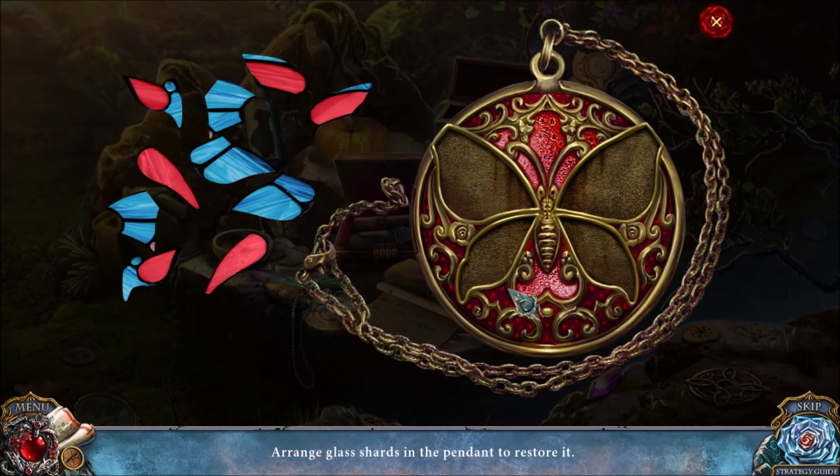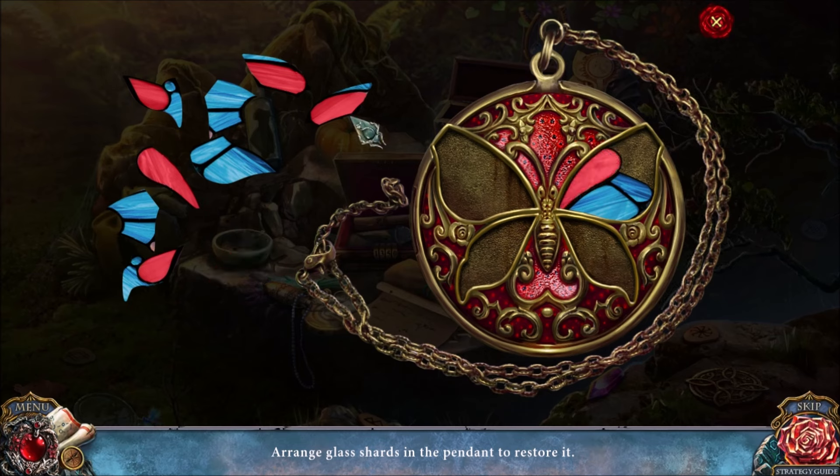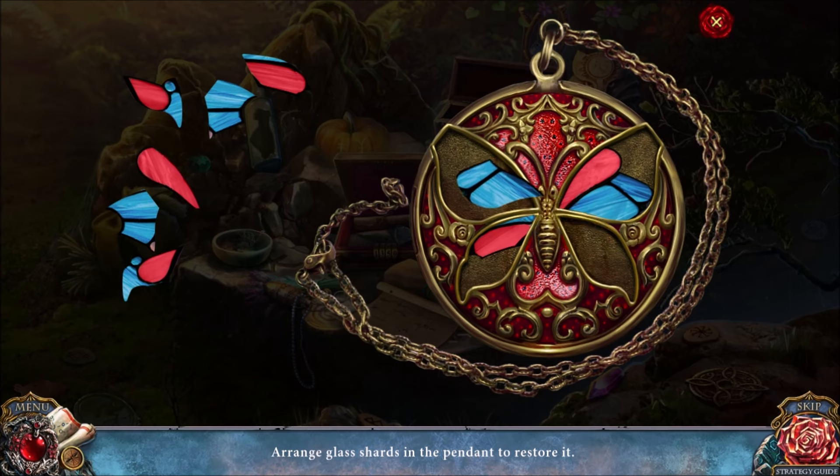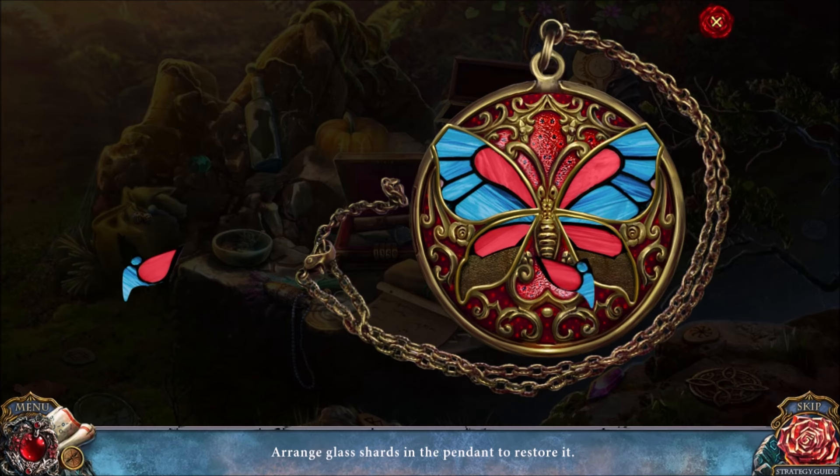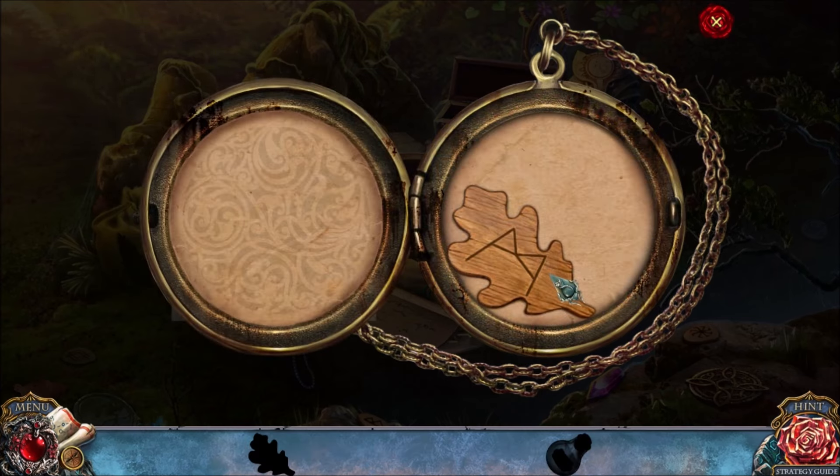A puzzle inside a hidden objects challenge — the solution is to put the pieces like this, we're making a butterfly. That goes there, that goes there. The left-hand side is a mirror image of the right-hand side. That's how you solve that particular puzzle — it gives you a rune.